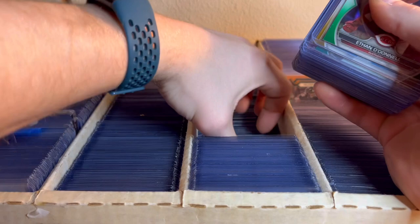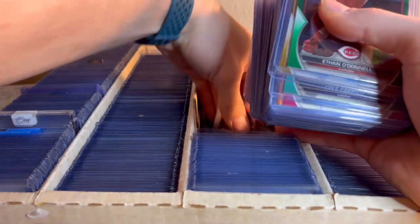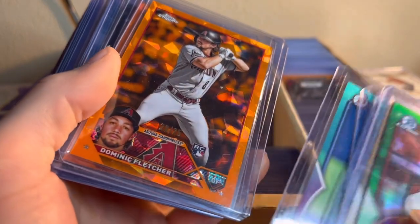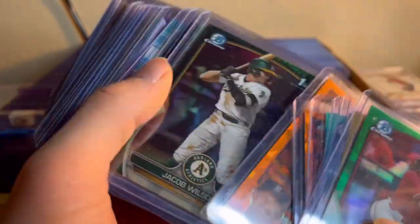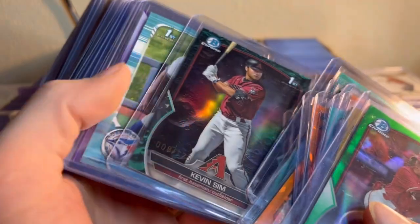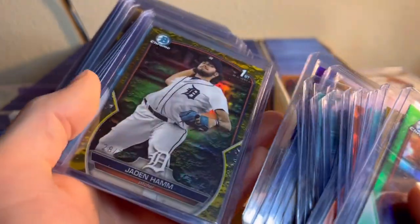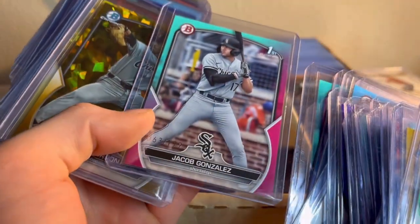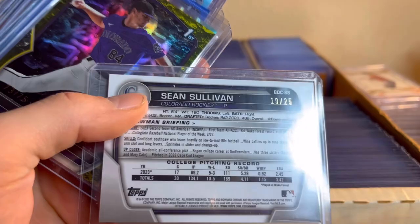When I said it was a variety of stuff, I meant it — you get a little bit of everything. Ethan Oldano out of 99, Kemp out of 50 — sapphires are so pretty, love those. Garrett Hill out of 25, Jacob Wilson out of 99. I know I said high-end video but there are some high-end cards probably in here — you guys let me know if you see any prospects that are good. I'm learning. A lot of these guys aren't going to do anything for a little while. Jacob Gonzalez out of 199 — I know that's a good one. Sapphire stuff just sells so well. Out of 25, 19 of 25.